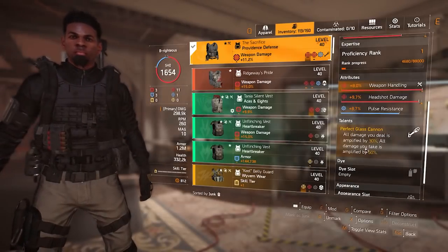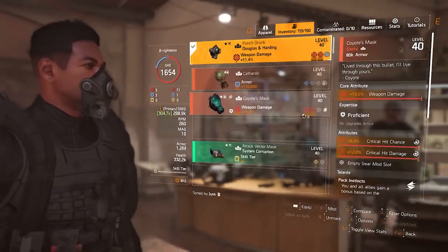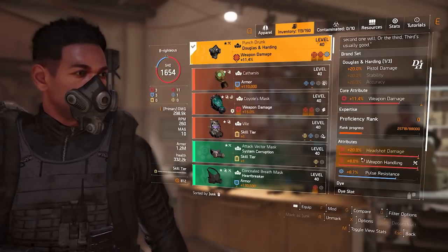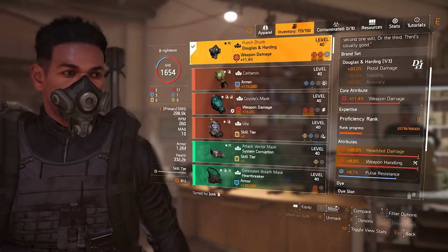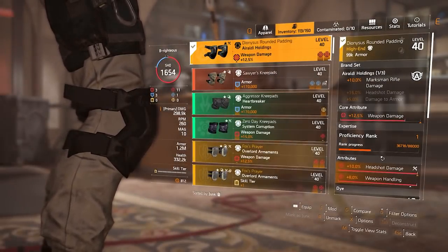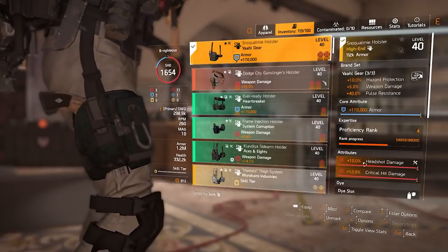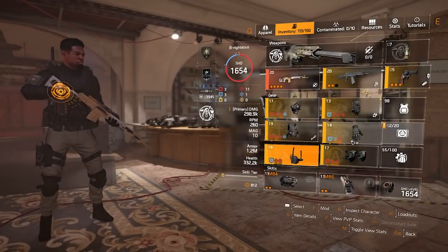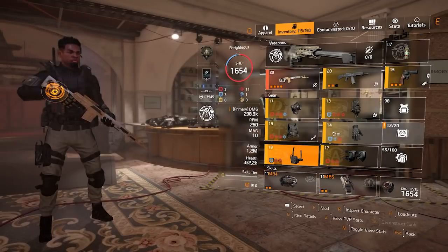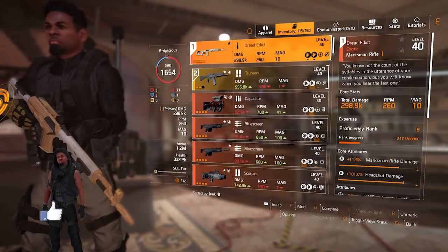The Sacrifice chest has the Perfect Glass Cannon talent, which amplifies all damage you dish out by 30%. It's called Sacrifice because you also take 60% amplified damage — I wouldn't worry about that though. For the mask, I'm using Punch Drunk, the named mask for 20% more headshot damage — I've always loved this one, it works like a charm. For every piece including the Aroldi knee pads for 10% marksman rifle damage, I have weapon handling rolled as the attribute. This is very important — you want as much damage as possible but you also need to be able to hit your shots.